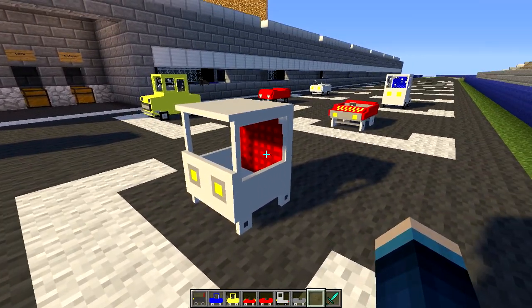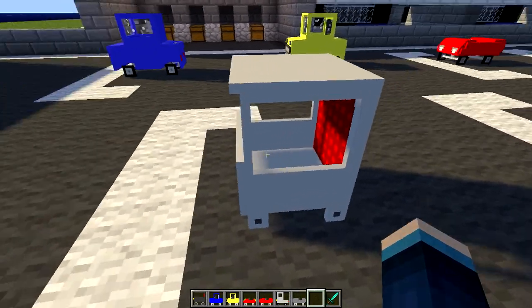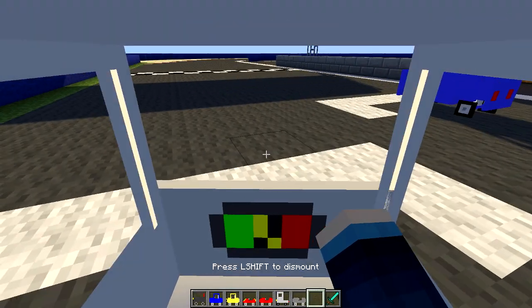Look at that back — it's got a luxury, like, velvet kind of red seat there, it's like a royal kind of car. But anyway, to actually access one of these cars, you just place it down and then right click on it, and then you get inside of it.